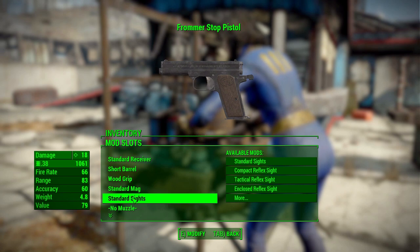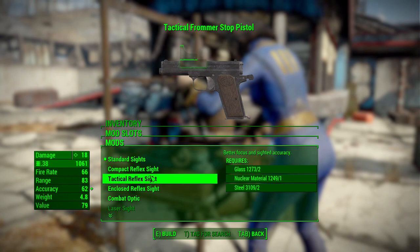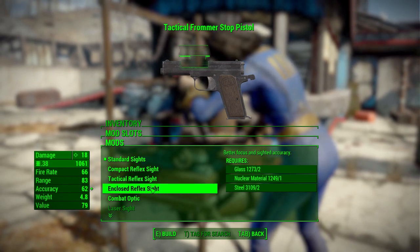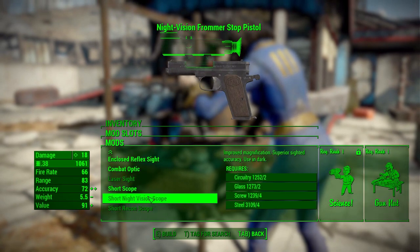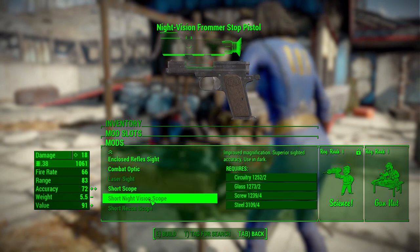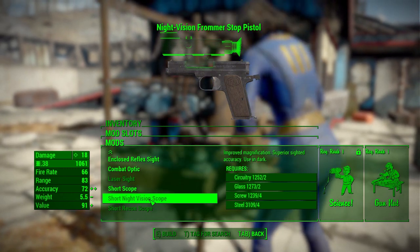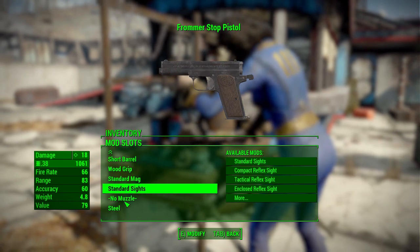In the sights category, we've got a pretty decent list: standard, complex, compact reflex, tactical reflex, enclosed, combat optic, laser sight, short scope, short night vision, and short recon — with that night vision scope taking up basically the entire size of the gun, but hey, it works.